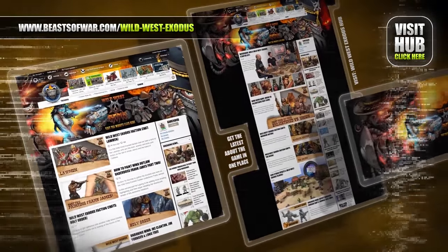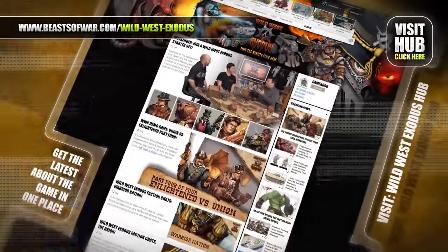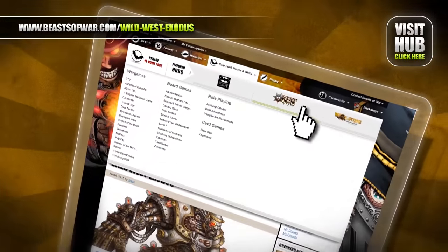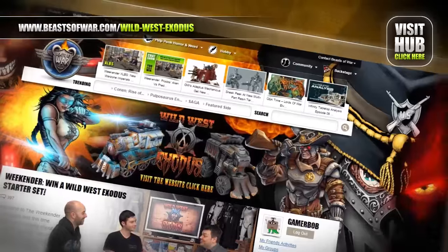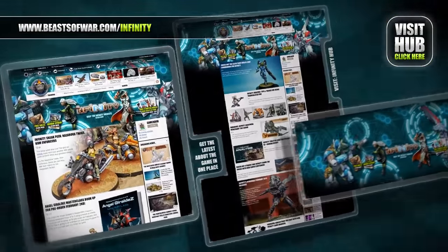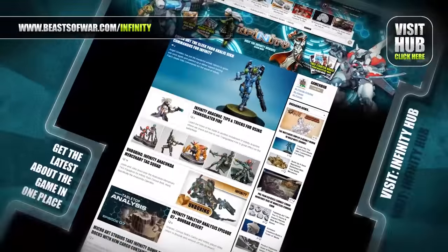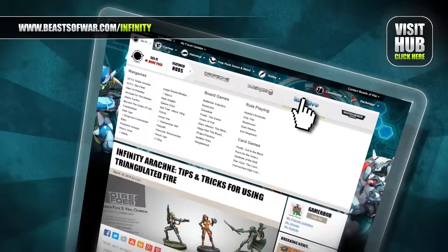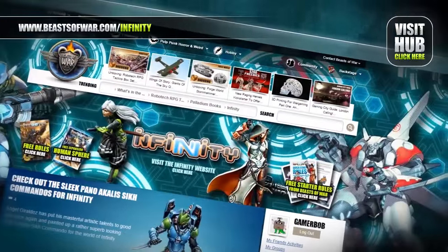Keep your blaster handy — the West is a dangerous place. Fight to survive as men turn to monsters and the dead rise on the Wild West Exodus Hub at BeastsOfWar.com. Anime cyberpunk style meets skirmish combat in Infinity. Experience eight high-tech factions and fight to control the human sphere at the Infinity Hub on BeastsOfWar.com.